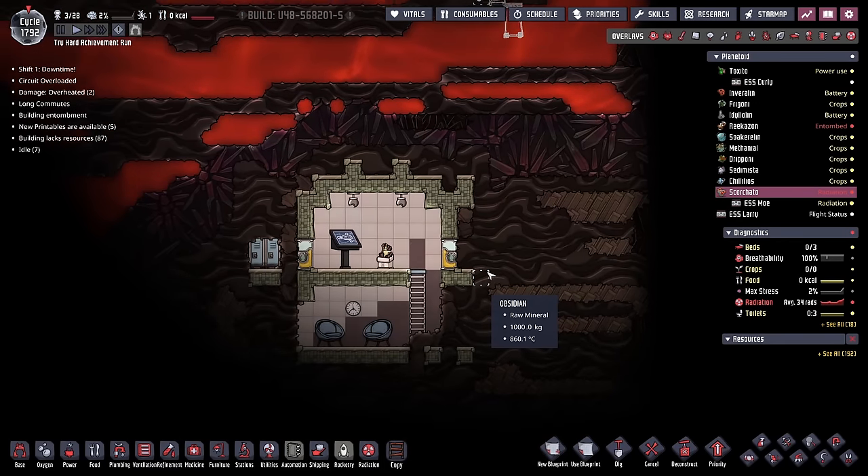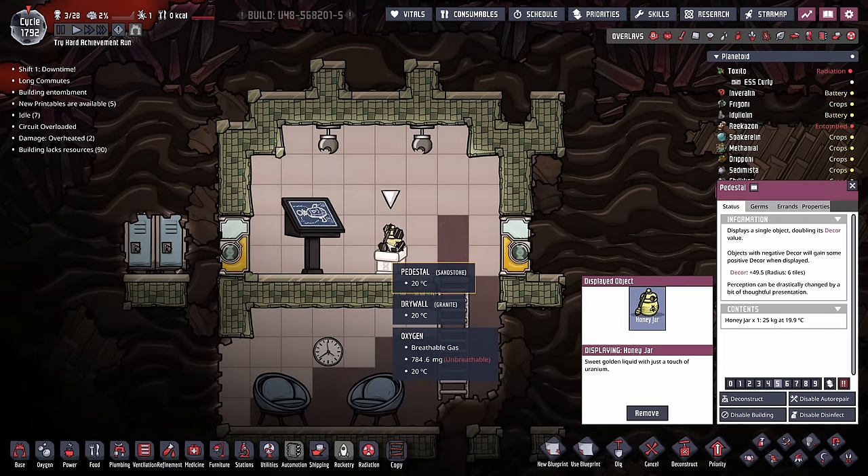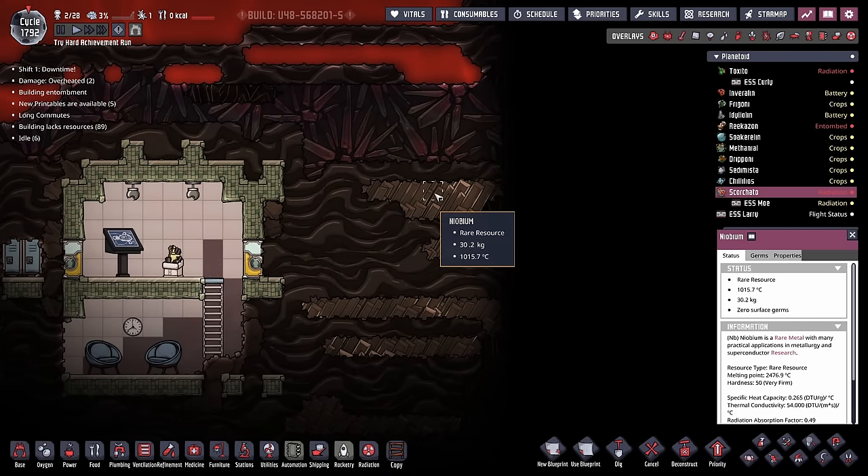We've revealed more of the area, and there is our wonderful artifact - it's a honey jar! But more importantly, we want this niobium. Because once you get a little bit of niobium, you have all the niobium you ever need. I'll show you more of that a little bit later.